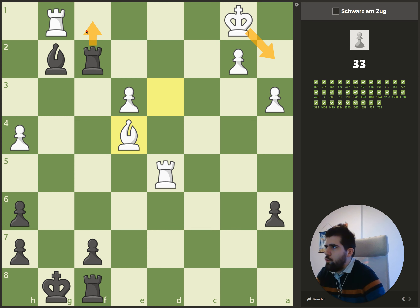We check for checks first — this one you can either capture or play this, but I guess that's not the solution. This one doesn't make sense because it's not a check and we're material-wise completely down. Then we have this one — when he recaptures, we can give a check here, and then he needs to capture with the rook. Then we can go to the back rank, the rook goes back, and we capture the rook with checkmate.